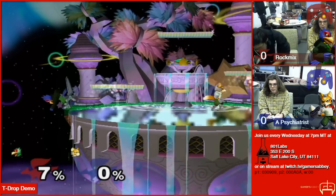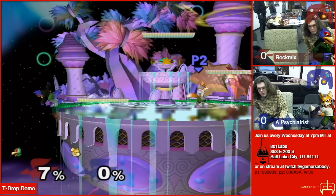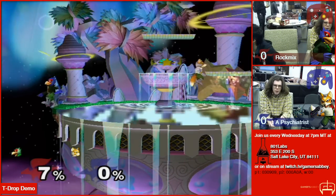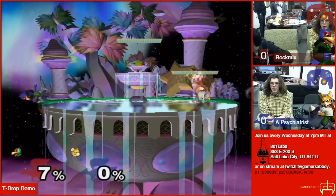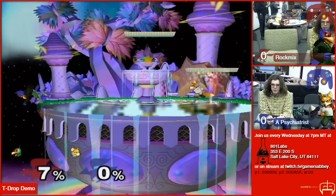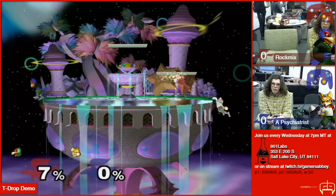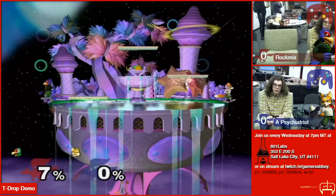I think it's like the fastest way to grab edge on this stage with a lot of characters. You can do it with Falcon, Fox, Falco, and it's worked with everyone I've tested so far. I haven't tested the whole cast, but everyone except Zelda. I think it's because Zelda has a skinny collision box.